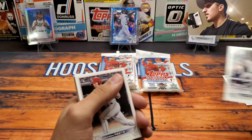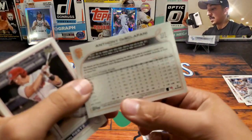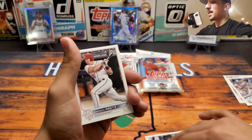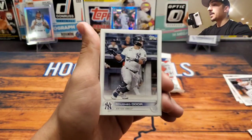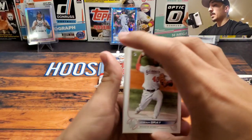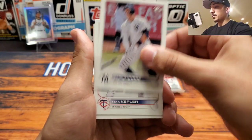The biggest news today - Clint Frazier. I just want to make sure this kind of looks like a different design, so we look on the back - nope, it is just part of the base set. That is still a cool card. Got Jackson Reitz.